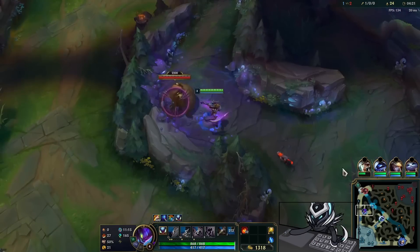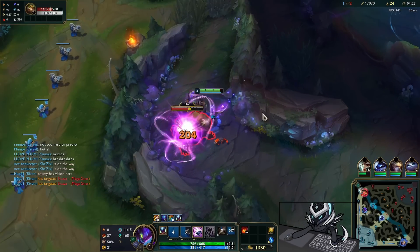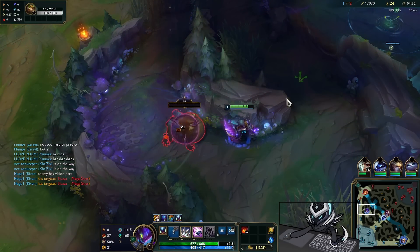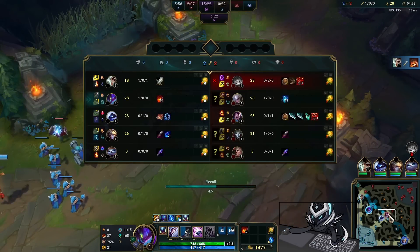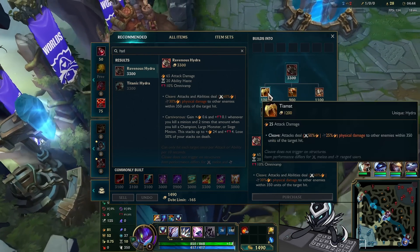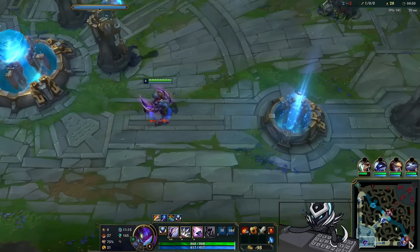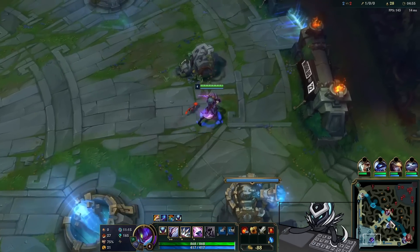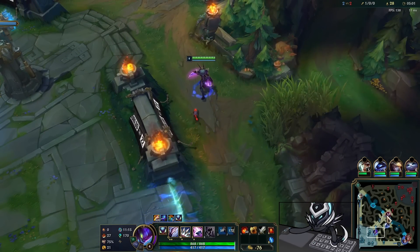Something neat I've noticed: you can track the enemy jungler based on how many stacks they have on their jungle item. I have 32 stacks, which means 24 CS, and after this camp it'll be 28. The Dino has 31 stacks — it's a handy tool to figure out what camps the enemy jungler has done in the early game. You can see she's taken my bot side jungle — 36 stacks — so she's basically taken my Krogs and Raptors, which kind of sucks.